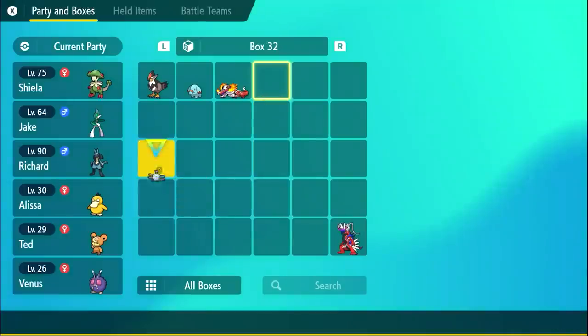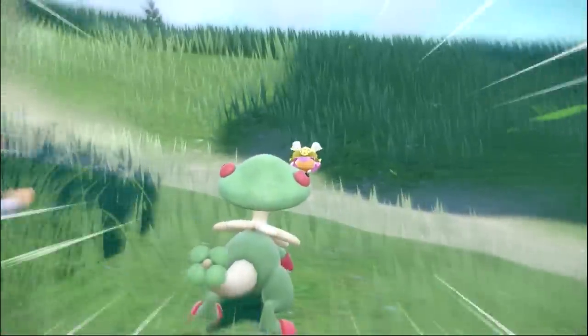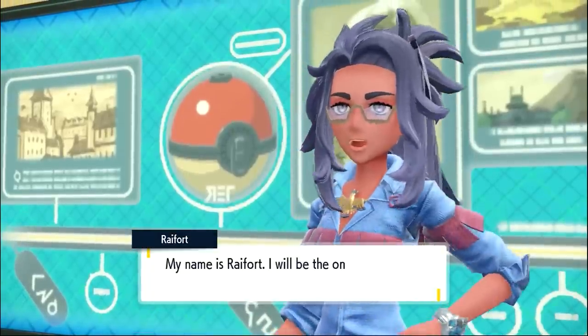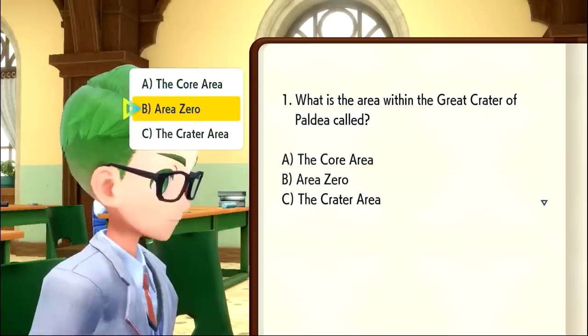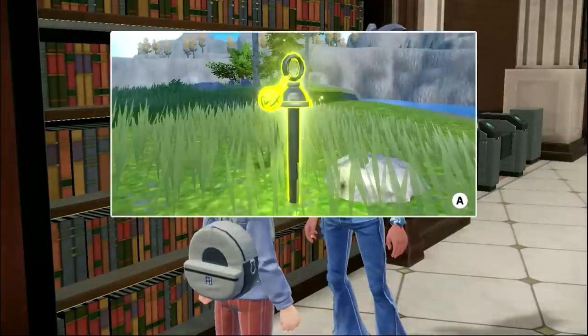After that, I had 2 more Paradox Pokemon to catch — Sandy Shocks and Slither Wing. And after a little more catching and exploring, it was time to do the rest of the Legendaries. But first, we'd have to go to school. Taking the History classes unlocks the Shrines as fast travel points, making it quite mandatory in my opinion. It only takes about 10 or 15 minutes, then we're ready to find all the stakes and take them on.